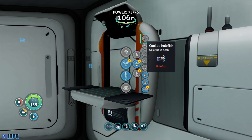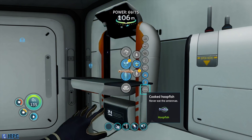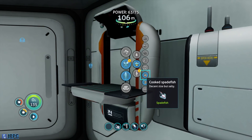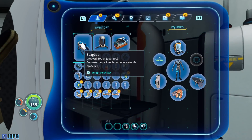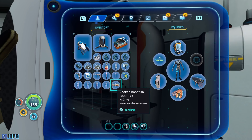Let's prep some food. Hoop fish, brand new — never eat the antenna. Let's see how that does for us. Pretty good.